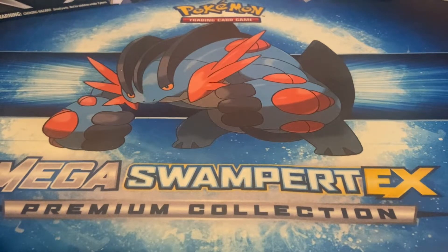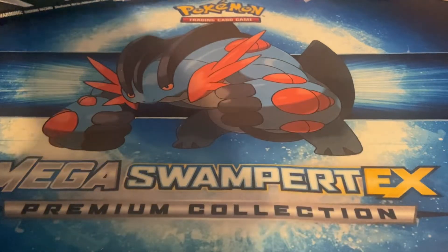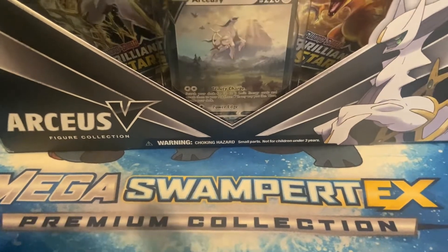Yo guys, it's Saber here and we're back with some more Pokemon card openings. We said a while ago we'd do our openings based on the playmat we use, so this is a Pokemon opening because we're using our Mega Swampert playmat. You already know what today's video is from the title, and we revealed it in the last opening — the Professor Juniper tournament collection — because today we have the Arceus V figure collection box.